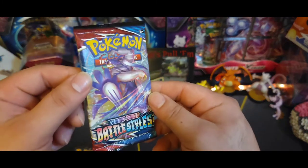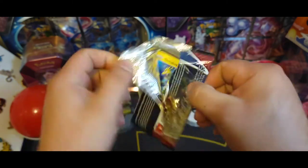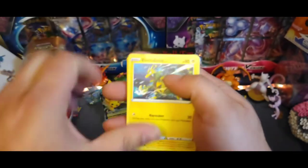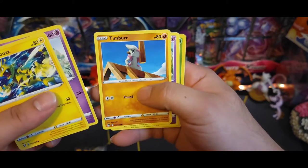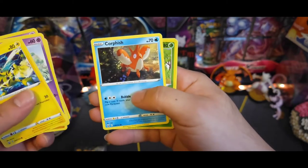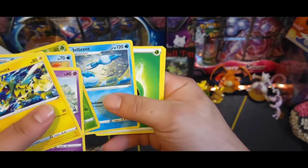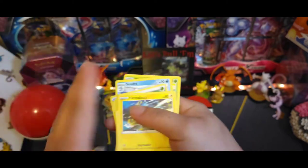Battle Styles - see if we can get a gold card out of this one. There's the code. Got Electabuzz, Espurr, Timburr, Galarian Slowpoke, Corphish, little reverse Pupitar, and a jealous scent - got a little jealous there getting all them pulls.